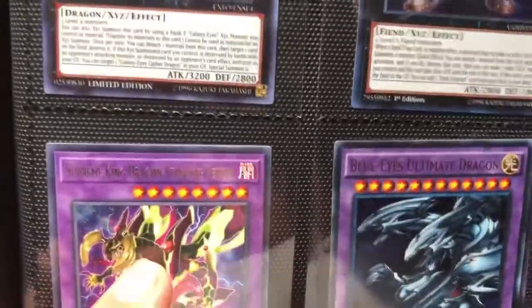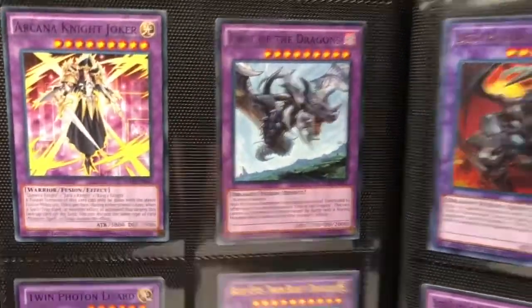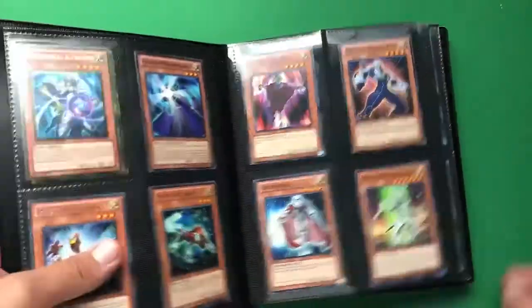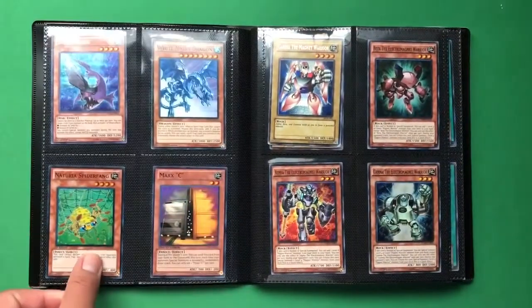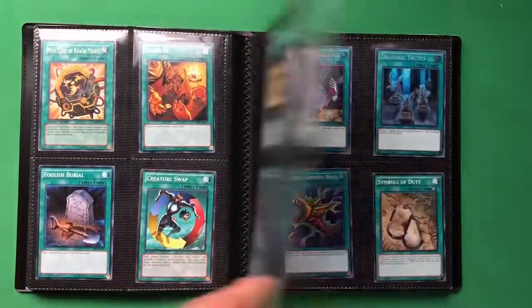Let me hold the binder closer so you guys can see the names better, and I'll flip through the pages again. This one here is Supreme King Dragon Starving Venom — one of the best fusion monster cards in this format, especially in Pendulum Magician decks. If you're planning on making a Pendulum Magician deck let me know and I'll see what I can do to get you that card. I'll keep scrolling through the monsters so you can see their names. If you can't see a name, just let me know the timestamp and which card you're interested in.